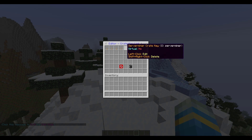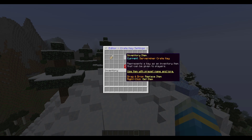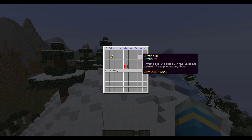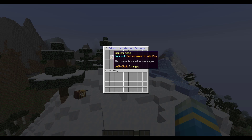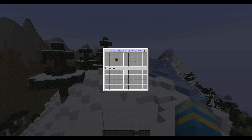We'll call it ServerMiner. Once you've done that you should be able to find it up here - there it is. It's not a virtual key. You can shift right click to delete it. If you want to edit the ServerMiner key, left click it. In here you can change the inventory item with drag and drop, change it to virtual, and change the display name. That's the key created.